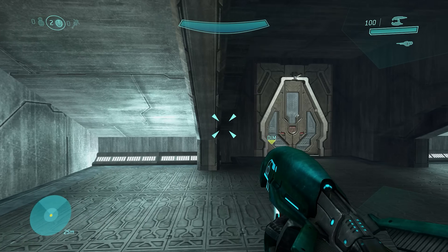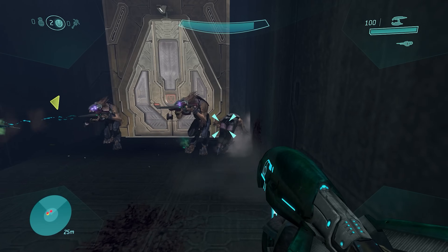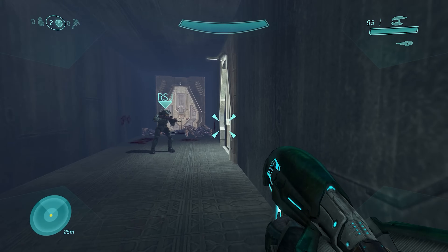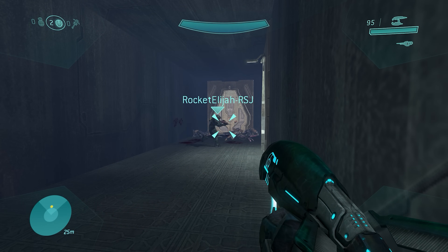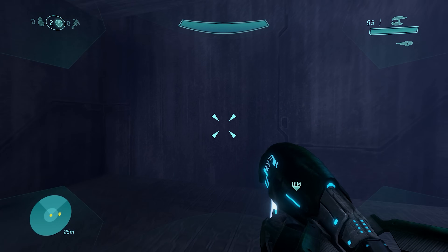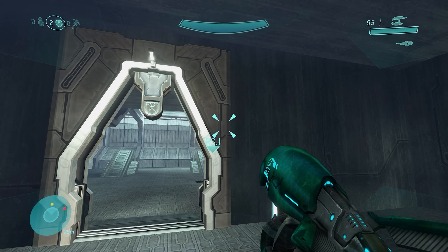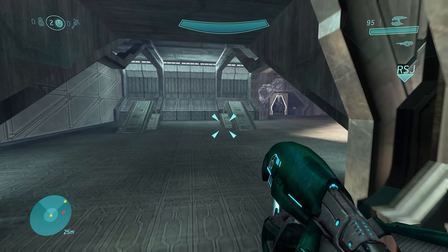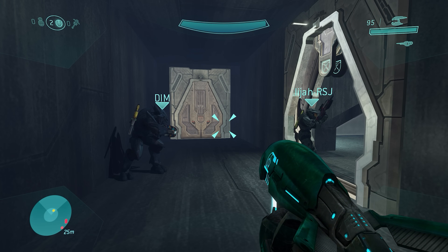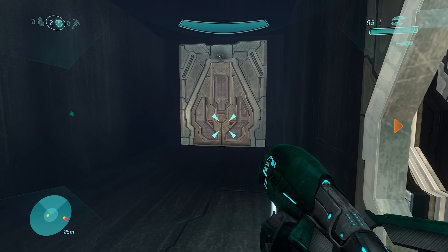Another area I was always curious about was a door where Jackals sometimes spawn in — it closes right after they run out and you normally can't get in quickly enough. But we were prepared, got into the room, and it's a pretty basic room. The interior doesn't share the same textures and wall design as other interiors on this level — it's just a black cement-type wall, not the cooler design we typically see on The Ark. But it's a neat little room that exists.